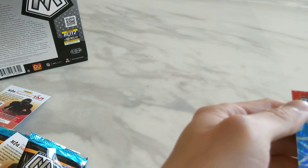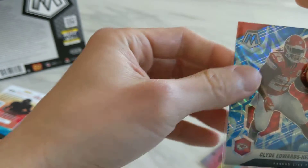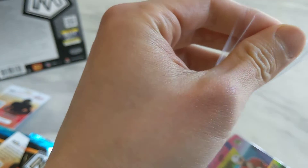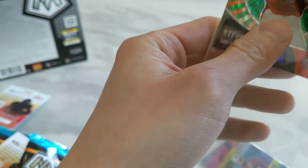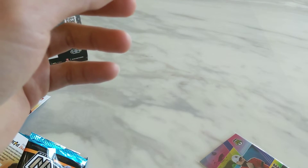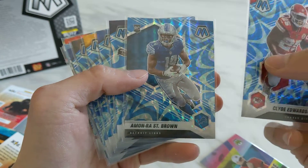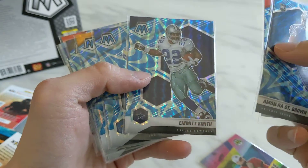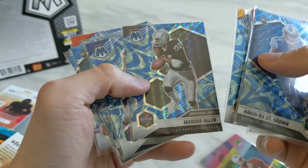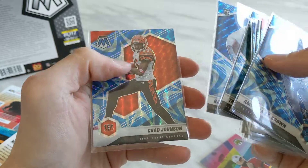So again, none of the top rookie quarterbacks showed up in this box. Can't complain after getting the case hit. Let's do a recap on the cards we got. The Reactive Blues: Clyde, Amon-Ra St. Brown rookie, Emmett Smith, Austin Ekeler, Minka, Marcus Allen, John Elway, Travis Etienne, Rashaun Slater, and Ochocinco.